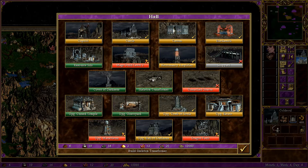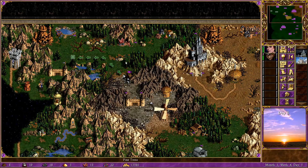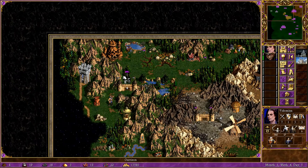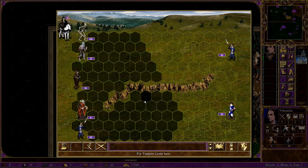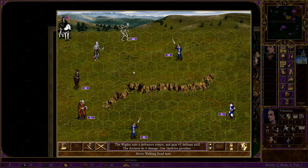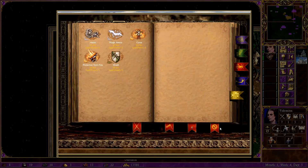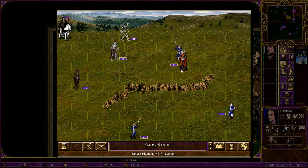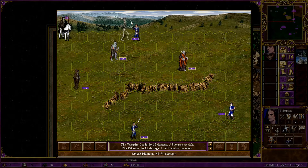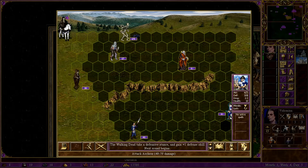I wish this wasn't wooden ore and was something else. Let's do the skeleton transformer now. I've once done zombies transformed into skeletons, because it's much better. Magic arrow — wait, defend. Okay, didn't work now. No necessary cast here. Let's kill these guys. By the way, they don't have any retaliation — that's another bonus on those guys.